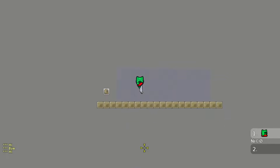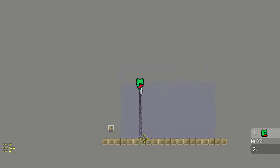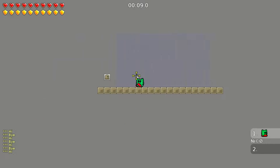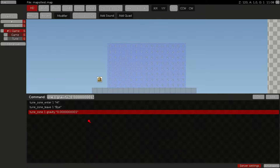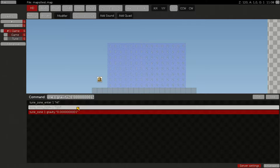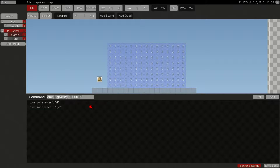This is what you can do with the Tune Layer — as you can see, really low gravity, very amazing. And naturally in the second Tune Layer nothing will happen, because we put the number 1 for the first zone only.